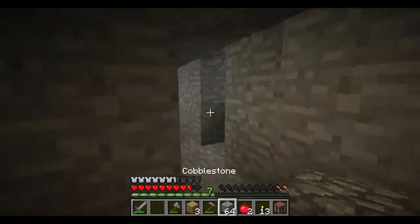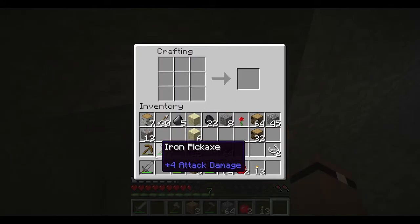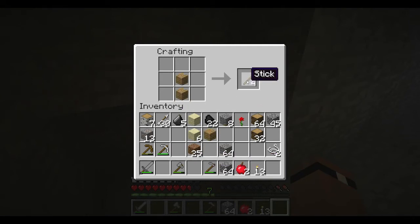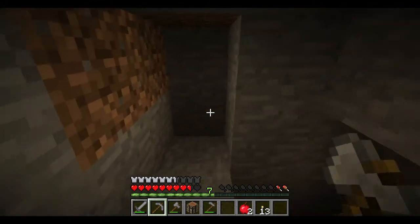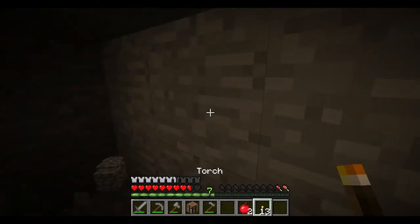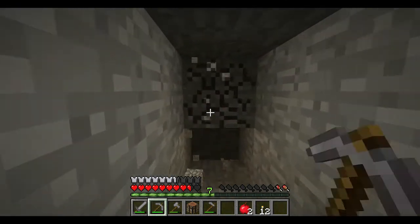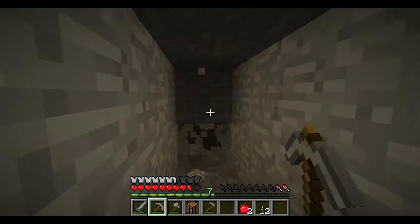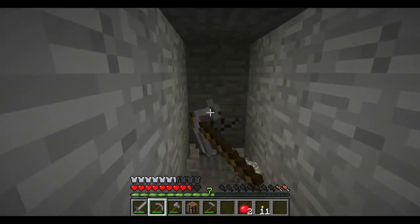I was kind of surprised when they added hoppers to vanilla because you don't have the same level of machines as in Feed the Beast, so needing a hopper to feed your furnace seemed silly at first. But you can throw things at it and it picks them up off the ground — great for a chicken farm. It would also be very good for a mob system: put a hopper at the bottom of a drop pit and it'll pick up all the drops and put them in a chest so they don't despawn. The daylight sensor is another interesting vanilla addition.